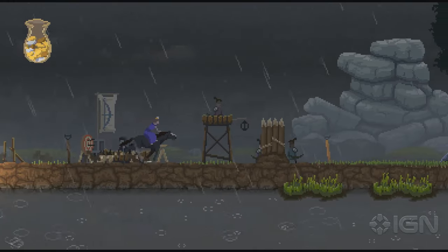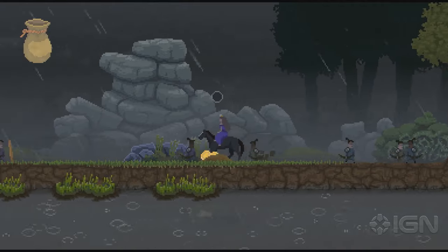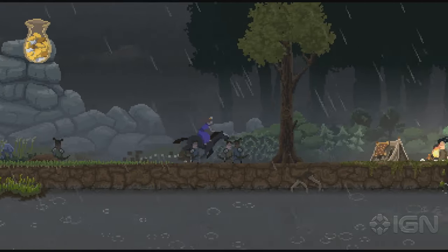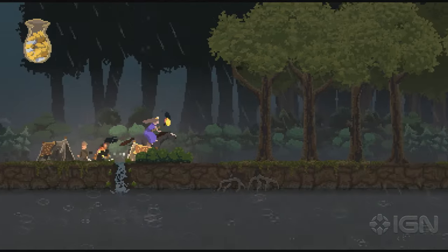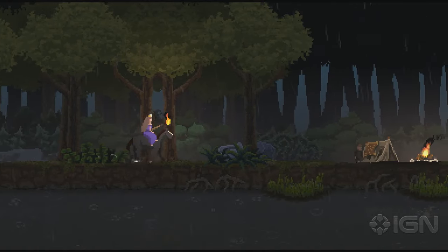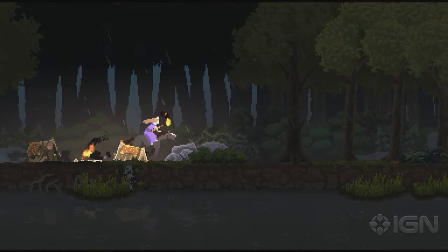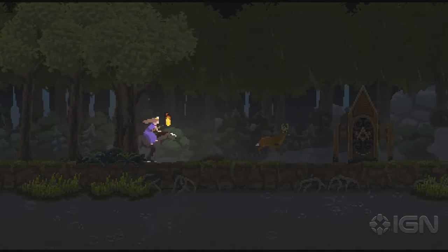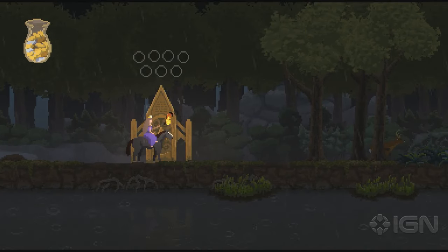So the way that you go about acquiring stone towers and defenses, which can really help you survive some of the waves past 10, is you're going to have to venture out into the wilderness, explore and find this altar. Thankfully I've already done a little bit of exploring so I already know where mine is. You'll have to check all around your map — sometimes it'll spawn on the right, sometimes it'll spawn on the left — but here is that altar.